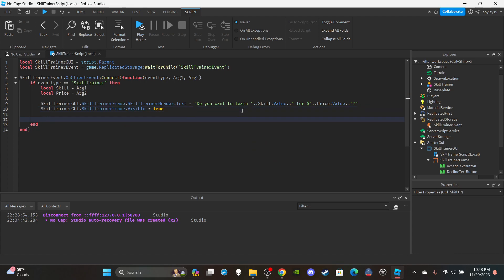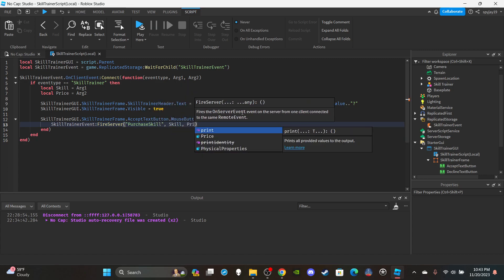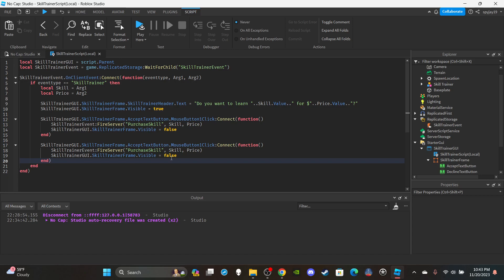Inside that function, set up the Accept and Decline button functions. For accept: SkillTrainerGUI.SkillTrainerFrame.AcceptTextButton.MouseButton1Click:Connect(function()), then fire the remote event: SkillTrainerEvent:FireServer('purchase skill', skill, price), then set the frame visible to false. Copy and paste the same structure for Decline, just remove the FireServer call and set visible to false. That's all the client-side scripting done.